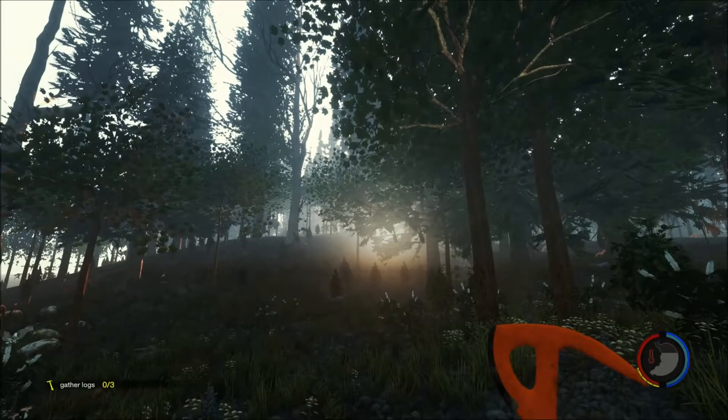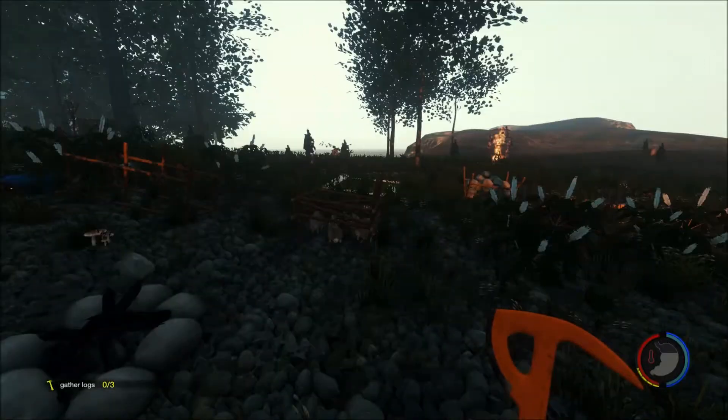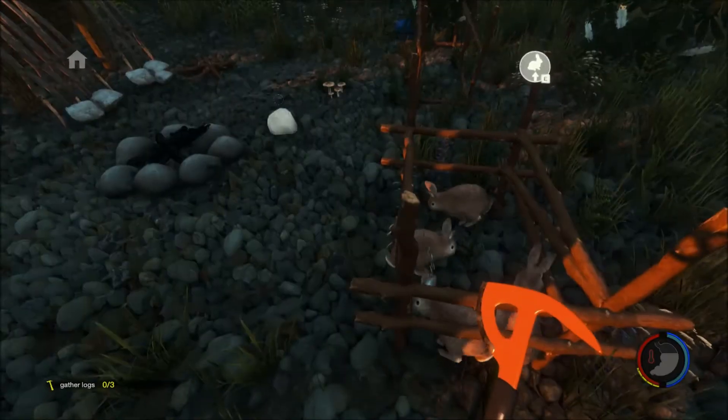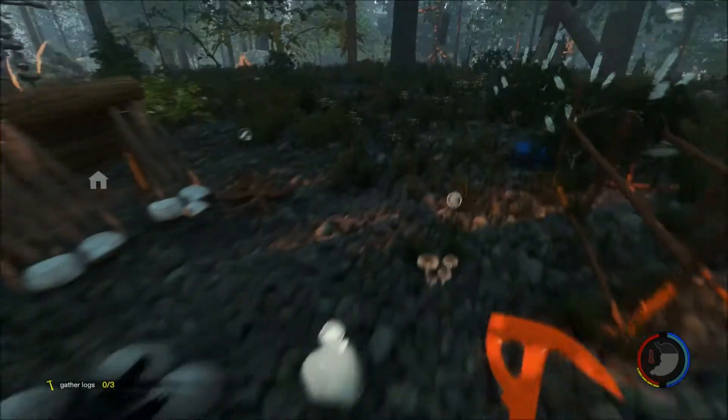Howdy folks, Tech Texan here bringing you The Forest part 11. Yes, it's been a few weeks so I've decided to go ahead and create a video to give you an update on the updates. A lot's been going on — as you can see, I finally have some friends. Yes, you can put rabbits in a cage. In fact, I'm gonna go find one — oh look, they're scurrying about. I gotta be careful not to run into my own trap.